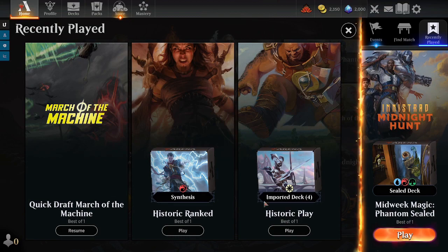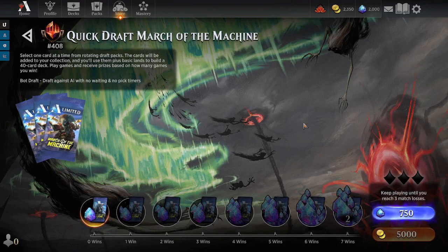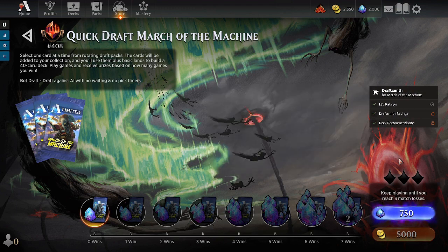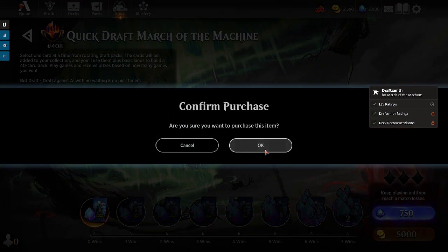I am here for the first time with some Magic the Gathering Arena draft nonsense. I'm gonna do one of these quick drafts because I'm a baby with only 2,000 gems and I don't want to lose 1,500 gems if I mess up. Right now I'm Mythic number 408 and we're gonna see what we can get done here.